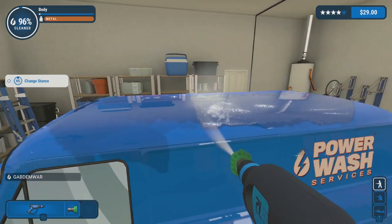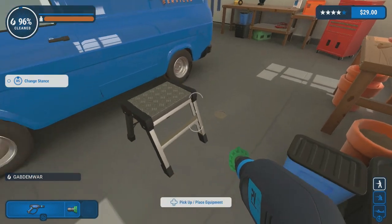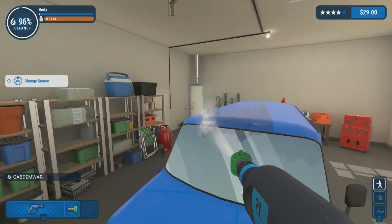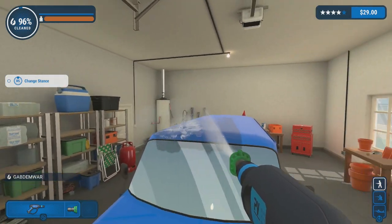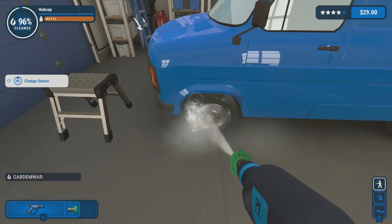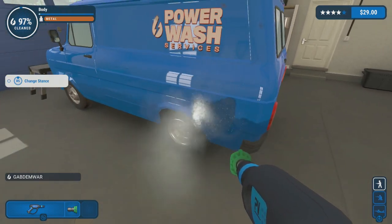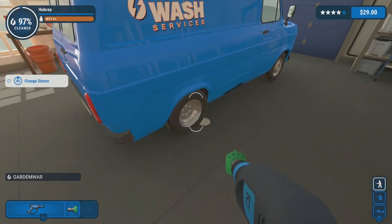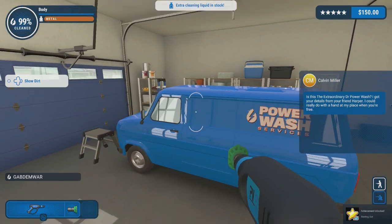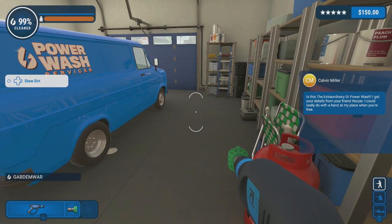We're at 96% overall — doing really good. For some reason this isn't cleaned off the entire way through — I don't know what needs to be cleaned further. There was some dirt right there. 97%... come on. Wind mirrors — all right, job complete! 150 bucks, done.